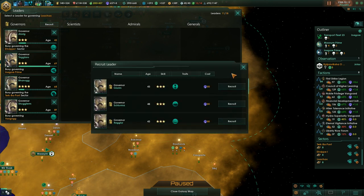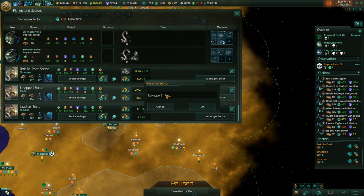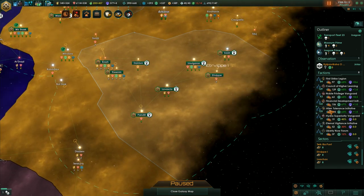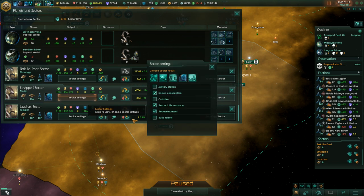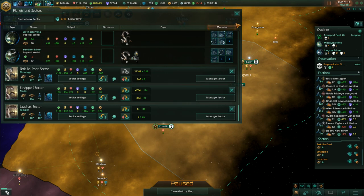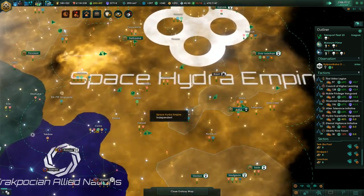Let's assign the governor first - this guy will do. The awakened sector is this one right here. Do not allow redevelopment there, but redevelopment elsewhere is fine. Not that it really matters all that much anymore.